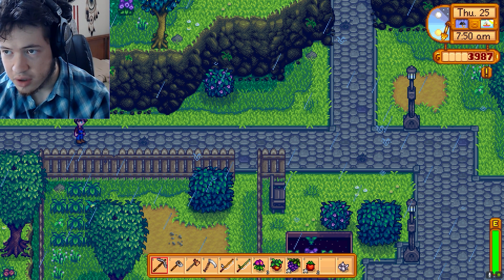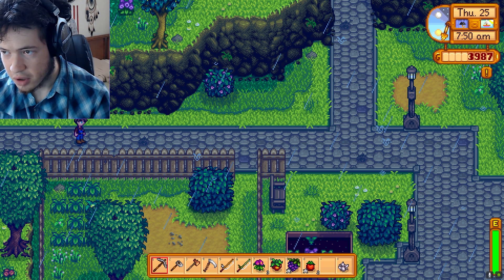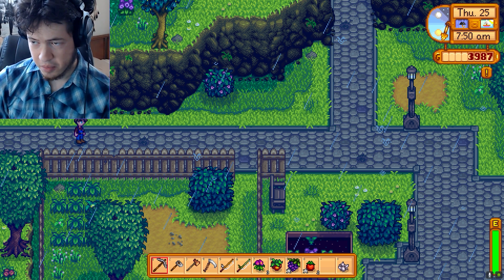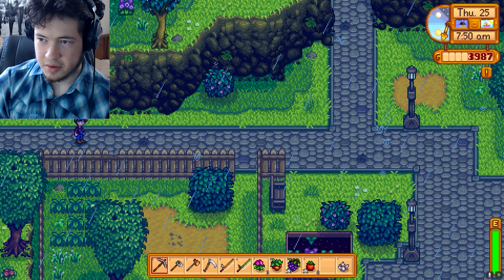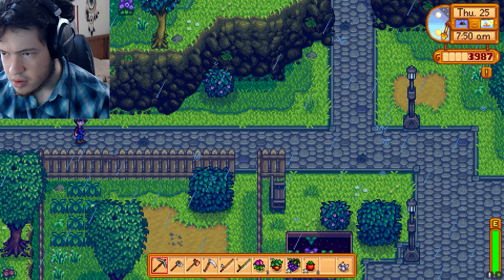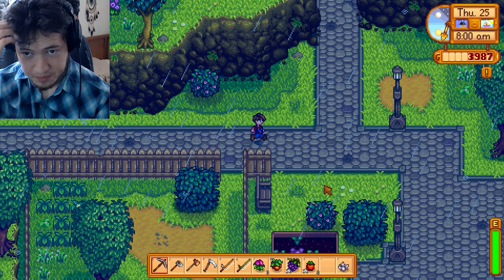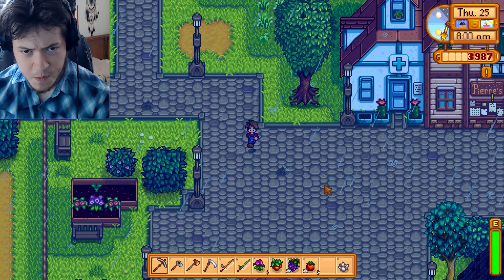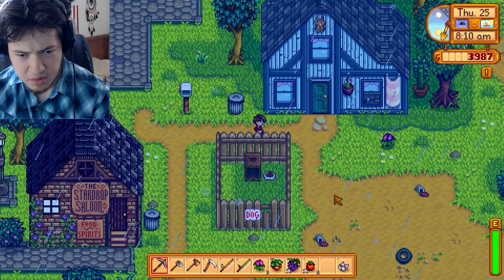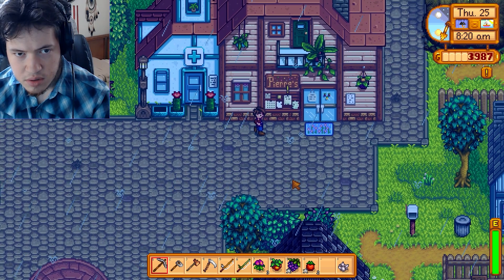How to get a barn in Stardew Valley. You can get a barn by hiring Robin from the Little Carpenter's Shop. Besides building barns, Robin can also create big barns and deluxe barns. Do you have to first get a chicken coop and then get a barn? I don't know. Beats me.